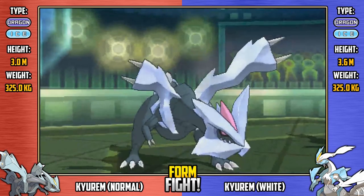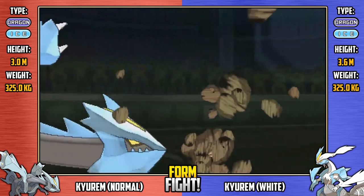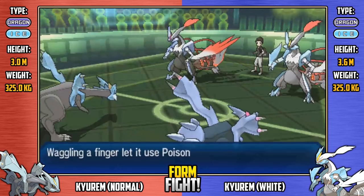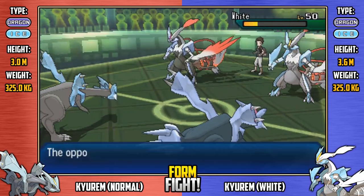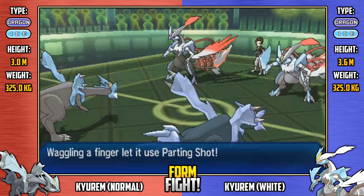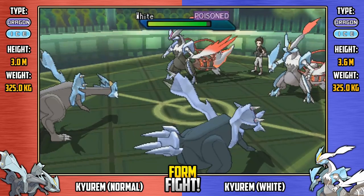We see Powder coming out — dangerous if any Fire-type moves appear. Regular Normal responds with Rock Wrecker, super effective and dealing massive damage! Anyone who thought Normal Kyurem had a disadvantage is being proven wrong right now. Shiny Normal then uses Poison Gas on both White forms, putting Kyurem White at a significant disadvantage. White tries to claw back with Parting Shot, lowering the attack and special attack of Shiny Normal, but poison damage is already taking effect.